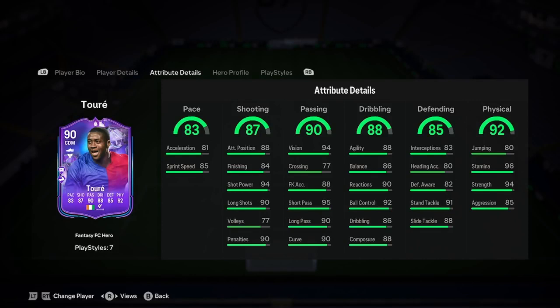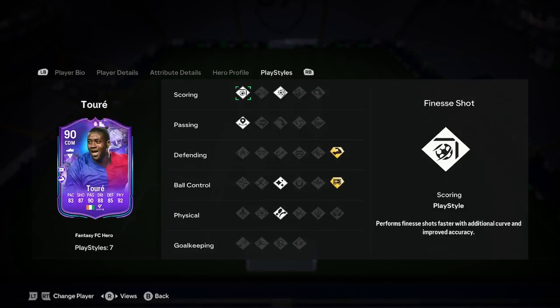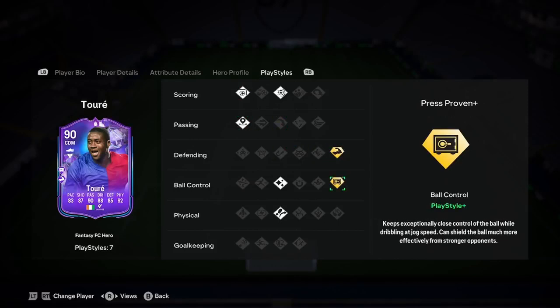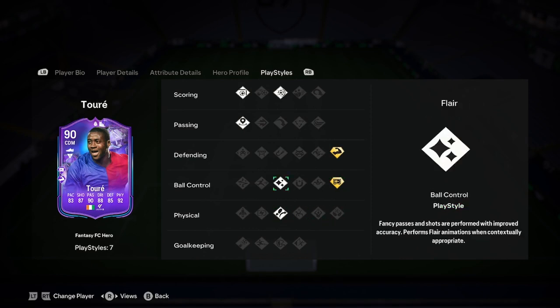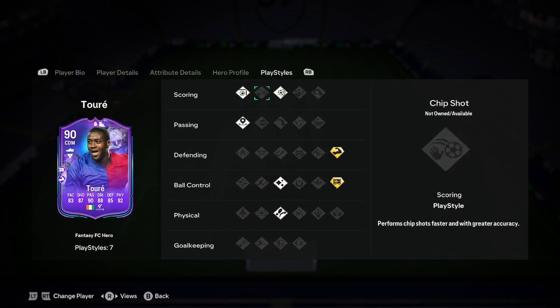Defending is looking amazing, but heading accuracy is actually low and defensive awareness is a bit low, so defending's actually not looking too lovely. The physical is looking lovely though. Play styles: we've got Bruiser — so he's just a big beast — and Press Proven, which is okay. And we've got five normal play styles: Dribella, Flare, Incisive Pass, Finesse Shot, and Power Shot. So a very, very good card — and he will score bangers for you if you need him to, just get him on the edge of that box and he'll do what he does.